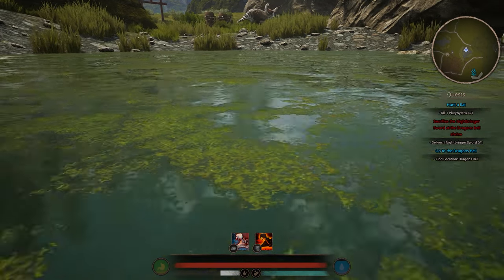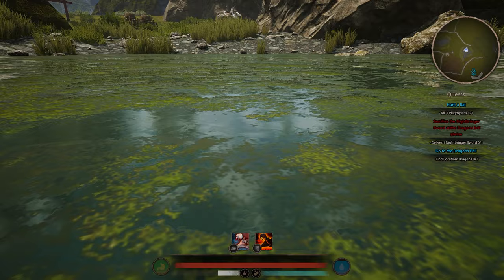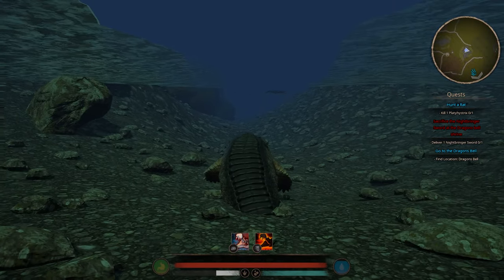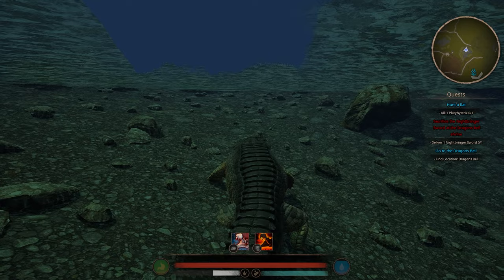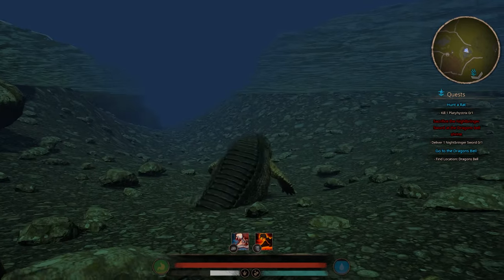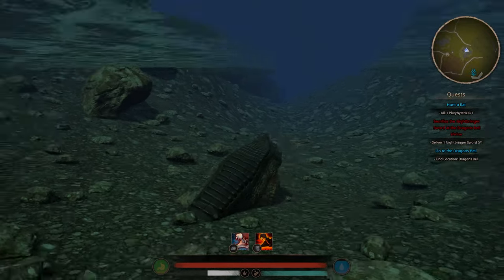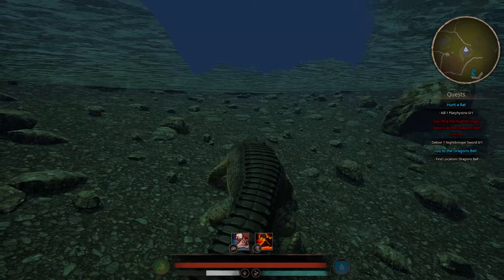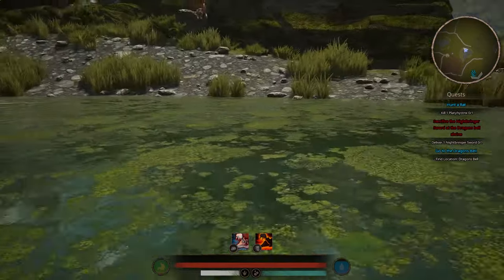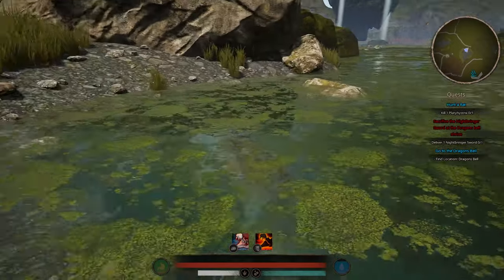Going underwater is a perfect way to stay hidden from predators chasing you. If you're just chilling and a dino comes to drink water, it's perfect for ambushes and surprise attacks, especially in hot spot areas. Be careful of other Sarkos though — just because they're a Sarco doesn't mean they won't attack you. A lot of Sarco players like to kill each other, so never trust another Sarco player.